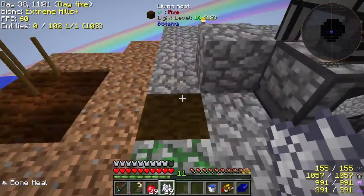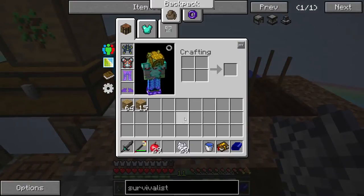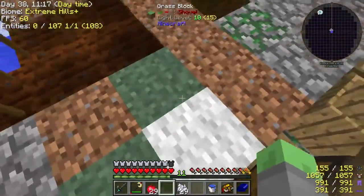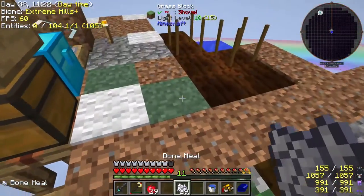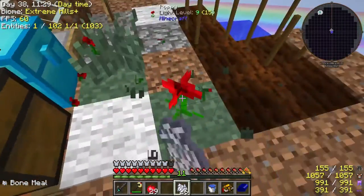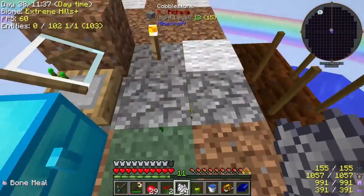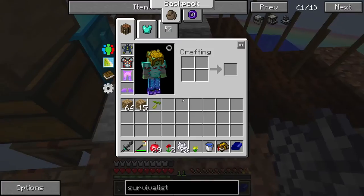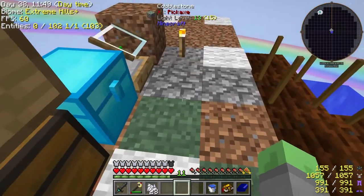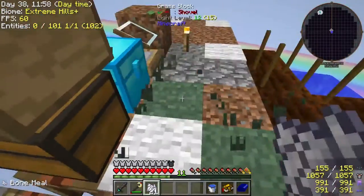Burst of inspiration! We got a grass block. We got some grass seeds from Ex Nihilo, which you get from sifting dirt - so that's how we got grass, and you can see it's now spreading. We put the grass seeds down on the dirt. Now we can bone meal that to give us chances at getting other things from these bushes, such as seeds, hemp seeds - and that's a bamboo shoot seed from Pam's. I think we're on the right track. Hey - carrot seeds from Agricraft! We are on the right track. That's exactly what I wanted.